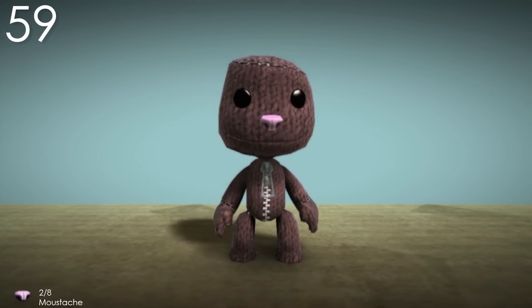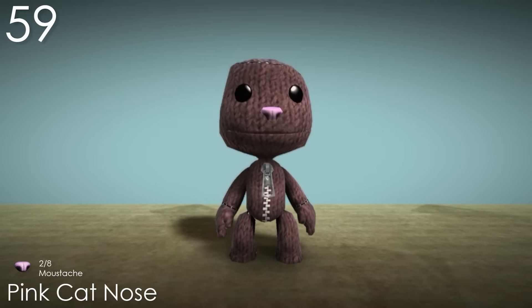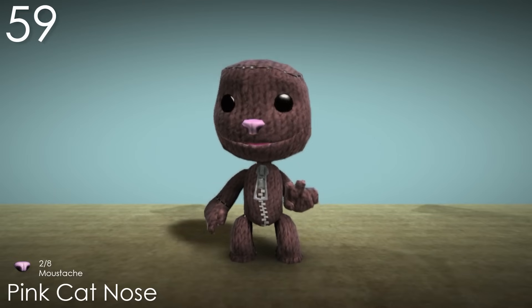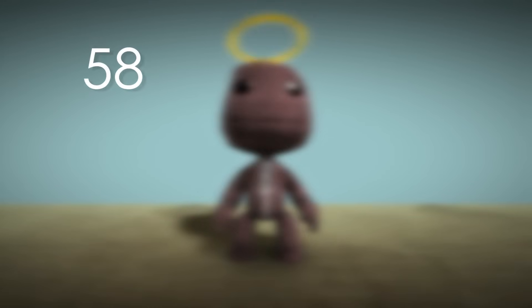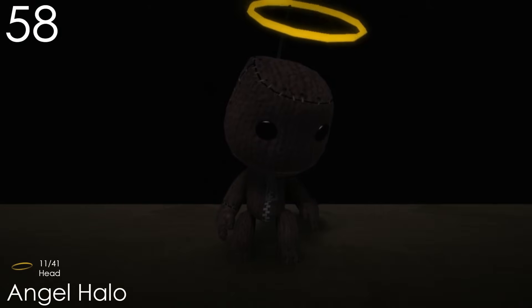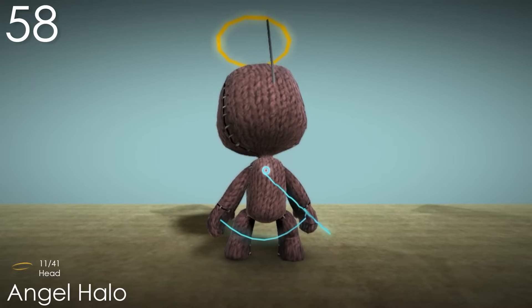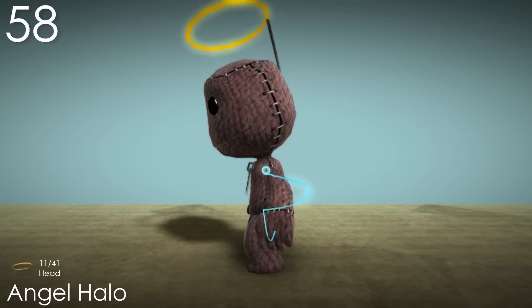Number 59: Pink Cat Nose. It's surprising that there aren't more noses for Sackboy to wear, so I'm glad that there's at least a couple of them. This one is nicely detailed for how small it is, with also a cute colour. This is just one of those costumes that is pretty basic, but because of that it's extremely useful for creating outfits. Number 58: Angel Halo. Believe it or not, this is the first costume we've covered that glows, which is always really cool. Even if it didn't though, this would still be a really cool costume just because of the concept. It even has a rod connecting it to Sackboy's head to make it more physically accurate, though I think this is actually a rare case where I would have preferred it to be absent just to make it more magical.